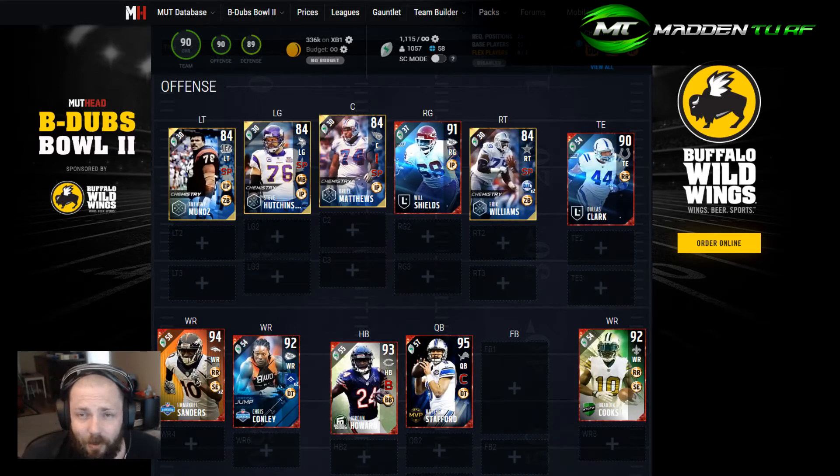At tight end, we've got the original Dallas Clark, which is an amazing card. He's not the fastest and doesn't block the best, but he runs routes and catches balls — a great card. There's also a team of the week Jared Cook who was pretty good, and some gold ultimate legends. Gold ultimate legends are great value cards you can plug in and save coins.